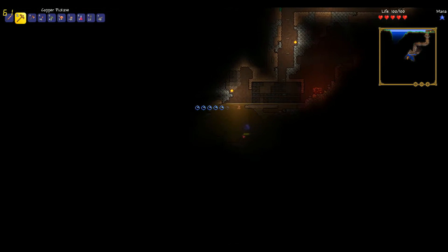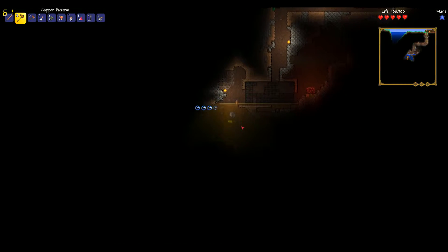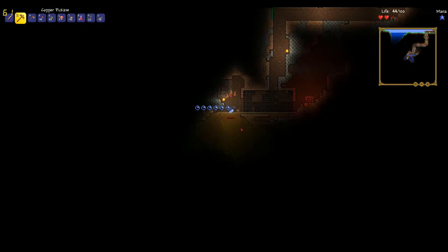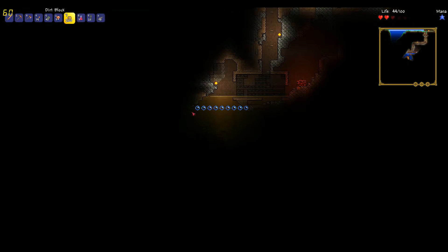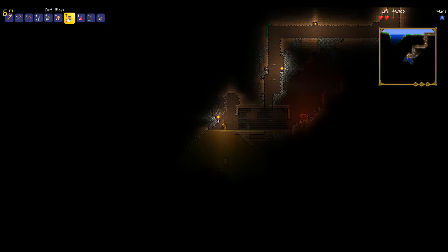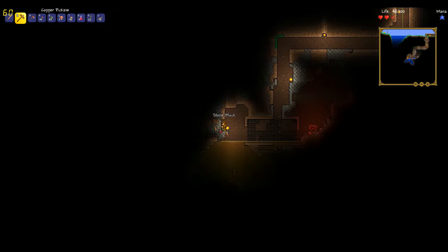We need oxygen — yes, we managed to get out and get the oxygen we needed. Now would be a very good time to build ourselves up and get out of the water. That water is going to drown us if we aren't careful. We got the tin ore that was down there.